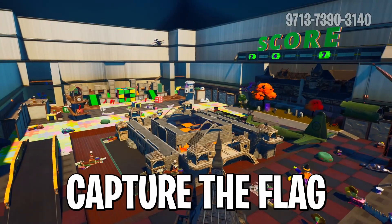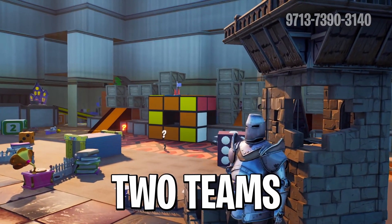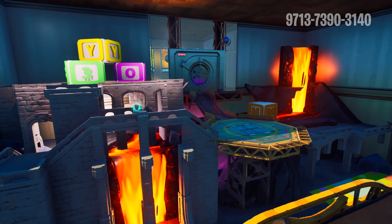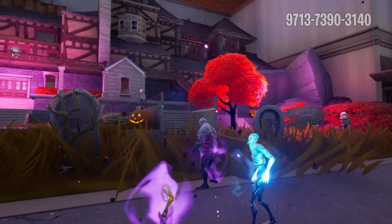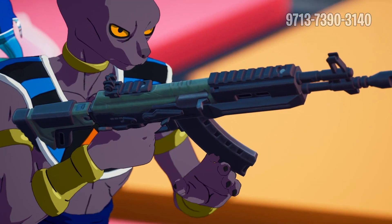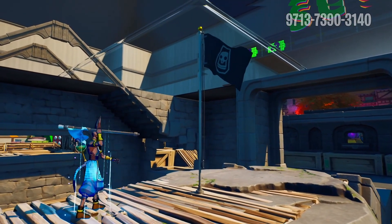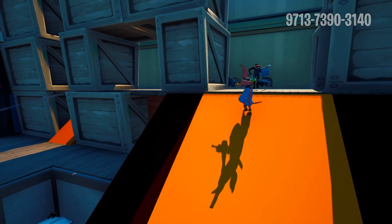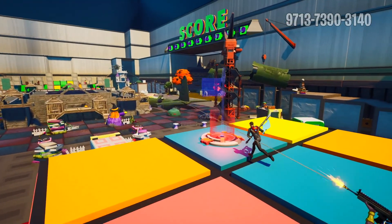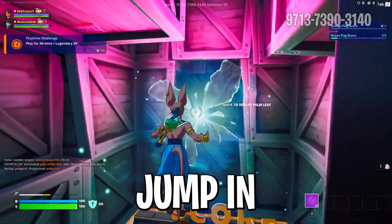Before we jump into the fight, let me show you my brand new Toy Grab map, which I've spent the last four weeks building. It's inside a Toy Box with two teams - you can capture one flag to win, and each team has to score nine points. You get XP for capturing flags, getting eliminations, and more. Take a screenshot of the code now if you're on mobile or watching on TV so you can pop it in next time you're on Fortnite.